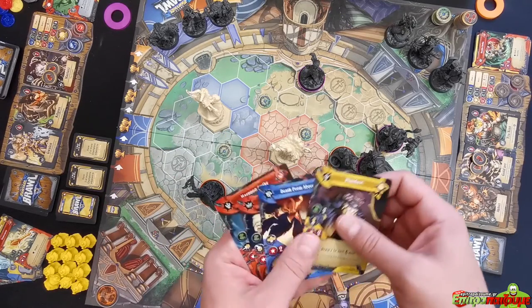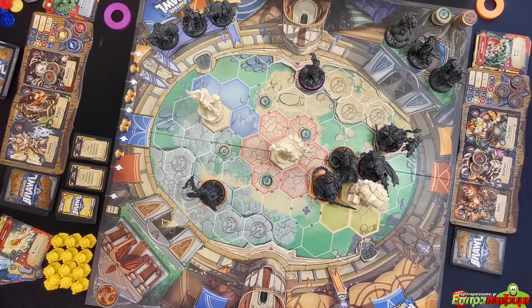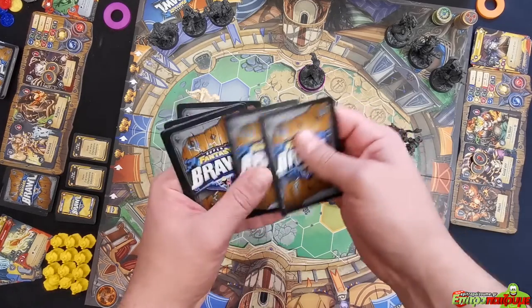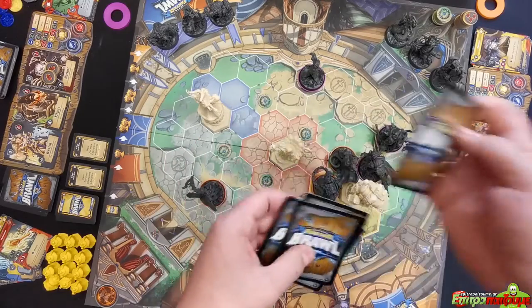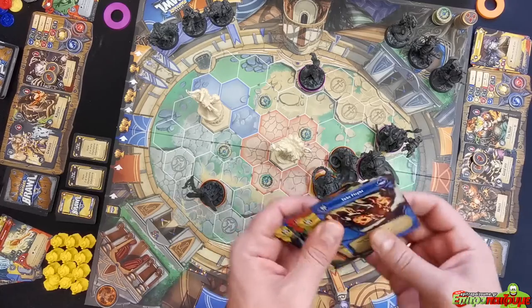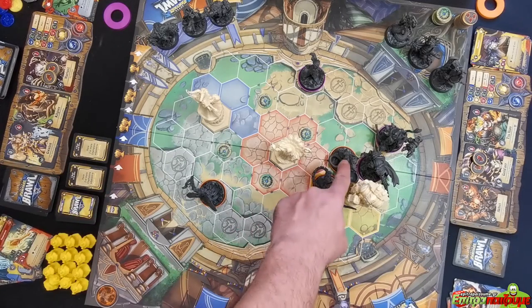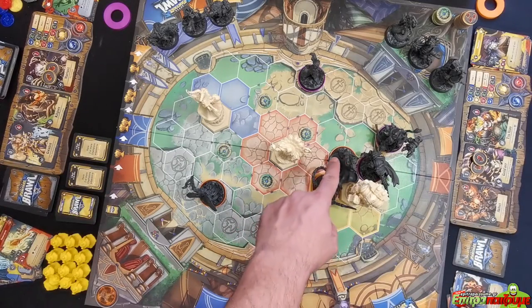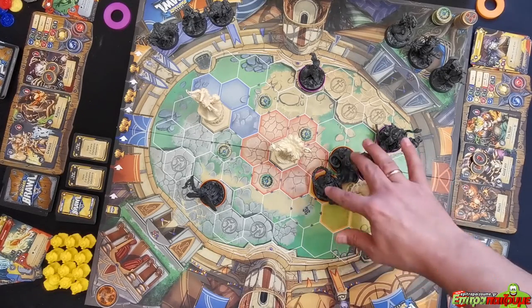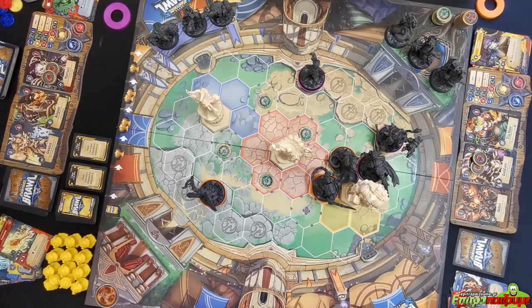That concludes the orange team's round — they discard cards, refresh cores, and draw five new cards. They couldn't score at the scoreboard phase because they didn't have two champions adjacent to the statue at the start. However, they do now, so if they maintain position they'll score in the coming rounds.